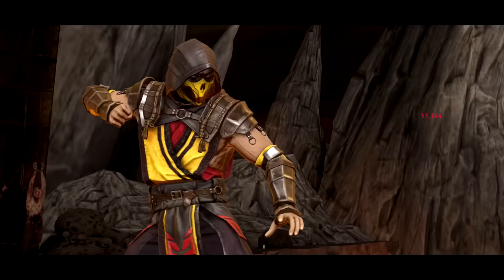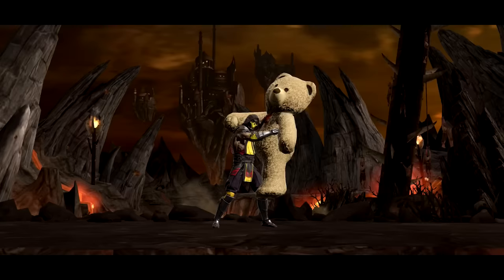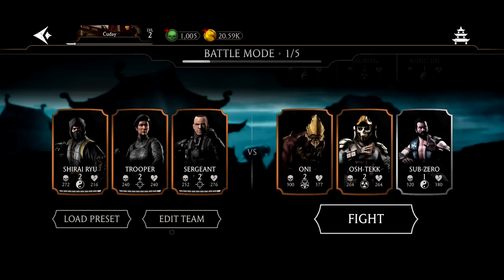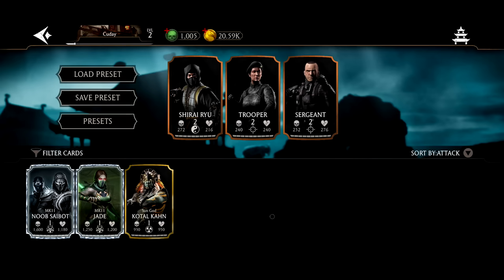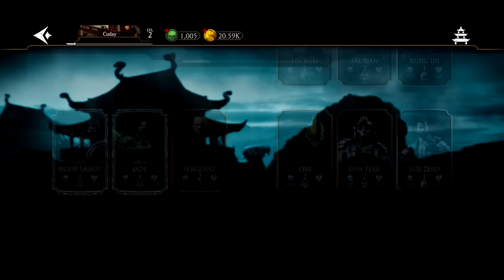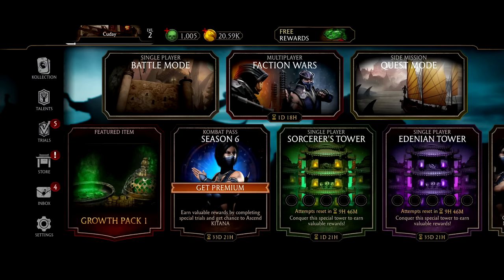We're not going to go over in-depth farming — we're just going to talk about the first steps. What we want to do after that is play battle mode. You have MK11 Scorpion to your name, and you are going to complete battle mode with ease. You will complete it start to finish — he's the best fighter and he does a lot of damage. We just go through all of battle mode and get all the souls. It also gives you XP, and getting XP is going to be crucial — the Crypt unlocks at level 25.